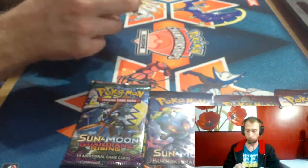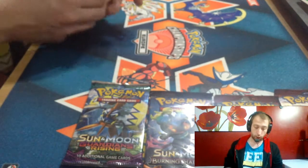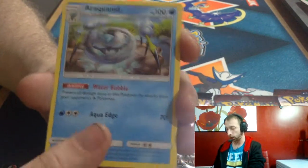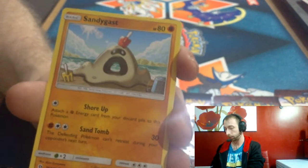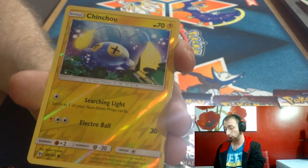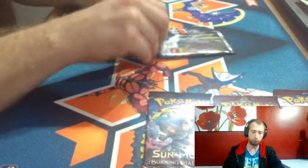We're after a gold Ultra Ball in the normal Sun and Moon, or a Tapu Lele, or in Burning Shadows we'll take anything. We got a Fire Energy, Wishiwashi, Rare Candy, Aqua Admin, Morelull, Crabrawler, Caterpie, Sandygast, Roggenrola, Jangmo-o reverse artwork, and a Solgaleo GX. Nice — not the Ultra Ball we wanted but we'll take that.